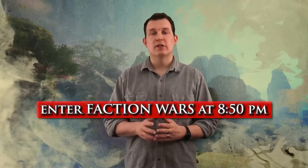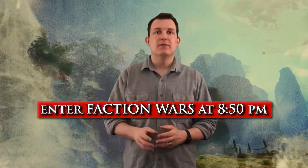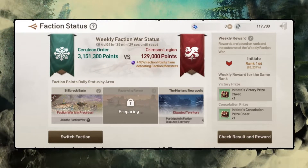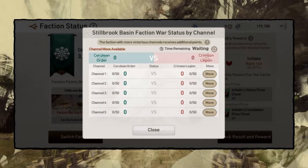You can enter Faction War as early as 8:50 p.m. to reserve your spot. When you're ready for battle, tap the icon in the top left corner of the screen to enter. Right now there's only one area available for Faction War, but more areas will be coming in the future. Tap the Enter Faction War button to see all of the channels available to join. Select a channel that you want to join. You won't be able to join if the channel is full, so it's better to enter 10 minutes in advance and wait. It's also good to talk to your friends and clan members and decide which channel you will meet on.